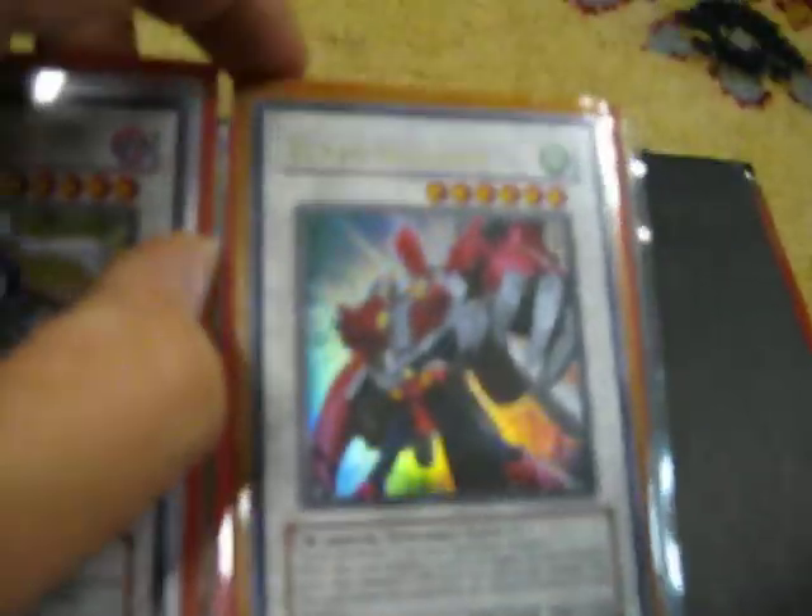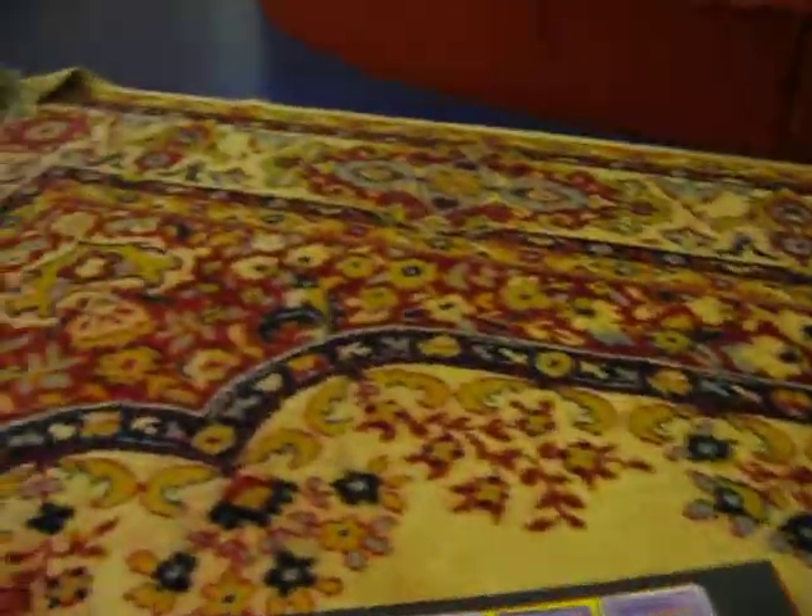Next page, we got some Synchro stuff. Ultra Rare Road Warrior from the 2009 Starter Deck. Ultra Rare Junk Warrior from the 2008 Starter Deck — which was like the introduction of Synchros. Ultra Rare Turbo Warrior. Secret Rare Gravity Warrior from the Premium Collection. Secret Rare Junk Gardener from the Bonds Beyond Time pack. Super Rare Scarred Warrior. Super Rare Junk Forward — both from the Premium Collection.